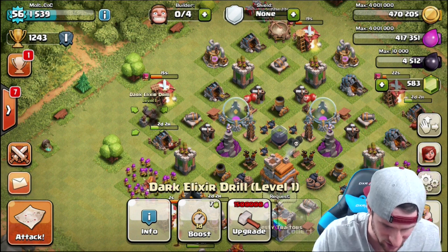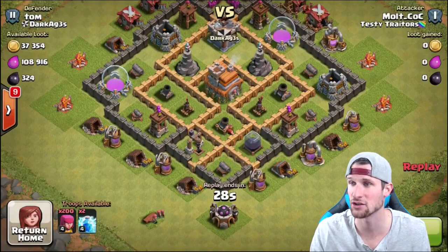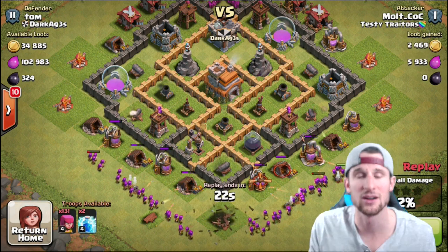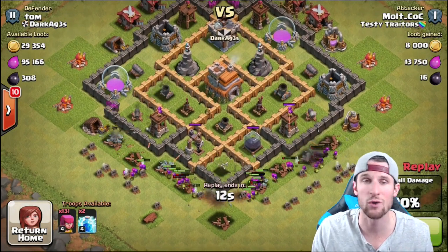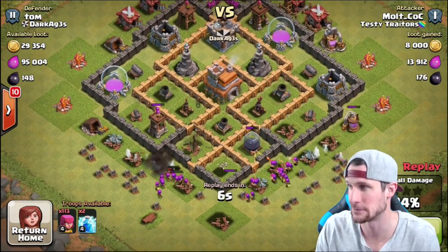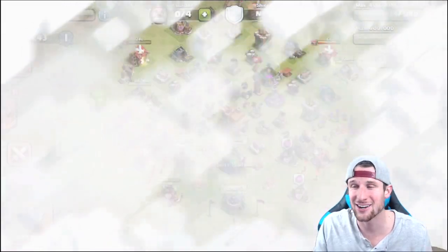I'm going to go over some attacks from the last little bit. These top three are the kinds of dark elixir raids I'm looking for. This first one I only used 87 archers, and his dark elixir is on the edge so we just attacked from down here. We get an okay amount of loot from the mines and pumps, but that wasn't the main goal. We already got over 300 — 324 — dark elixir right there, so we just headed out.